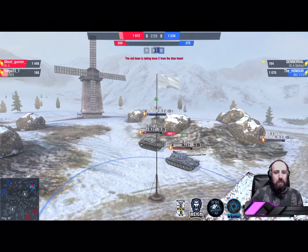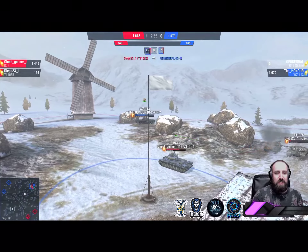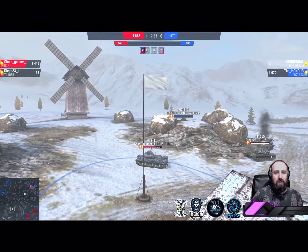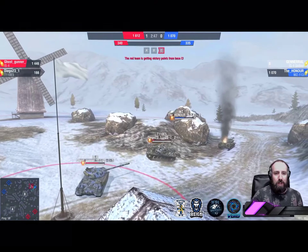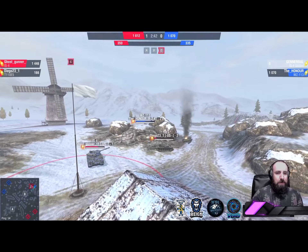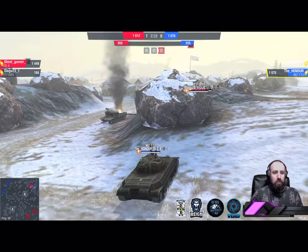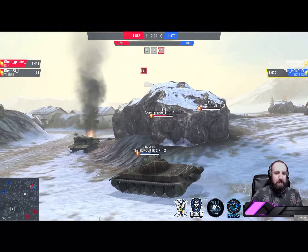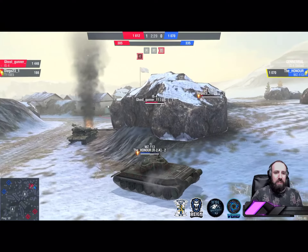The Honor pushes in on Diego — one for one. Ghost Gunner bounces General; Ghost Gunner's moving fast looking to get around. The first gun goes down for the red team. Diego is in trouble now. The Honor needs to close down the T110E5. Diego needs to stay alive and get one in before he goes. To cap it all off, Ghost Gunner has capped C. Gun advantage, cap advantage — red team. The Honor from r2k: one of the best players on the EU server — will he crack under the pressure or deliver a master class?